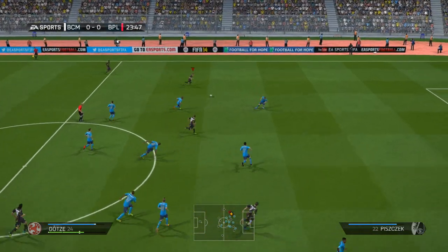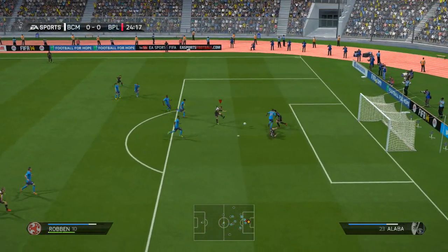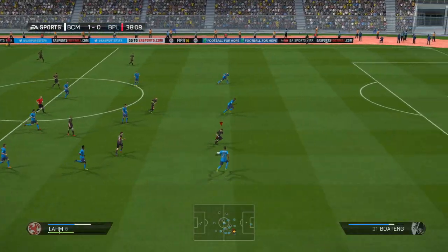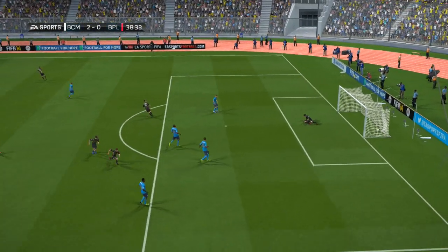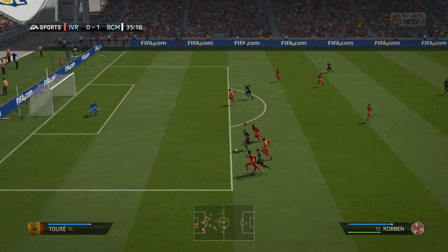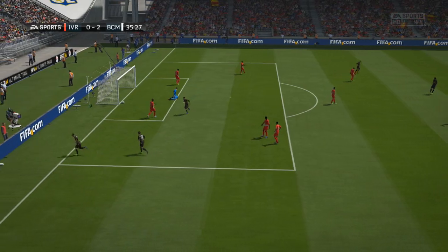Dribbling-wise he's fantastic. Although he hasn't got five-star skills, he's got four-star skills which is really good — it's what you look for in a CAM. He was skipping past players and his ball control is just absolutely incredible. I found it quite easy to dribble past defenders and create chances. If it didn't go in, at least I was making the goalkeeper push it to my player and it ended up in the back of the net.